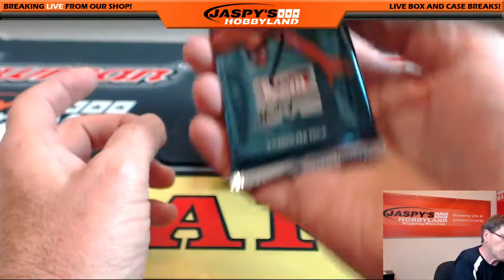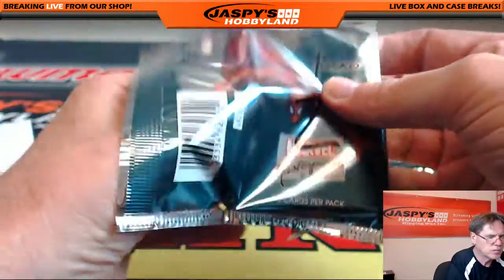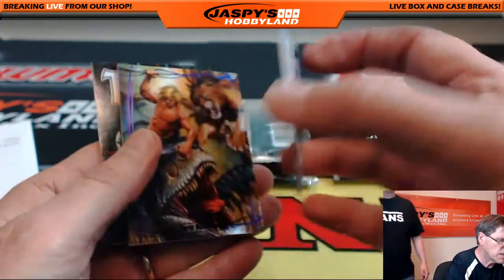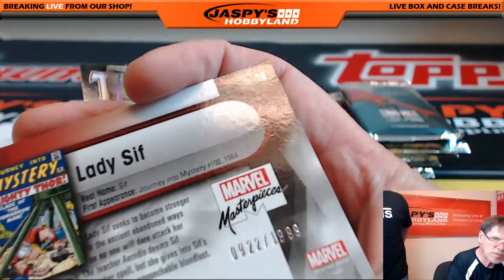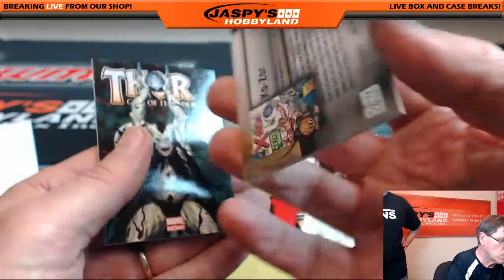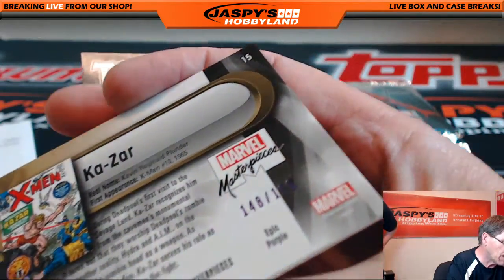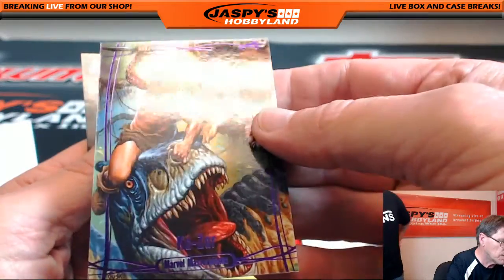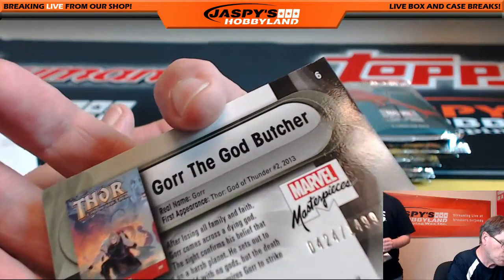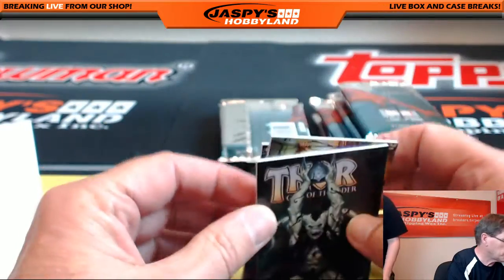Let's go to pack number two — that goes to Sean. Good luck Sean. Wow, Lady Sif — very nice! 922 of 1999, Lady Sif. Our buddy Ka-Zar, 148 of 199 — nice low number. I would say that's a purple parallel, and Thor, 424 of 1499. These are all on heavy, probably 120-point stock.